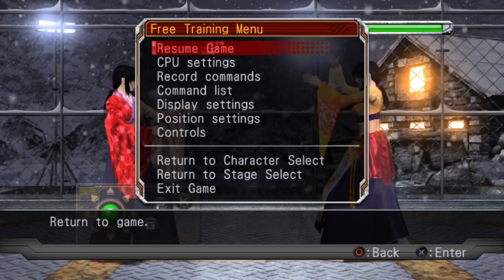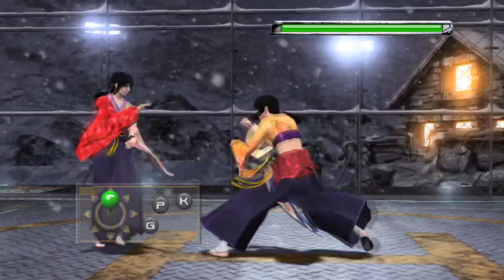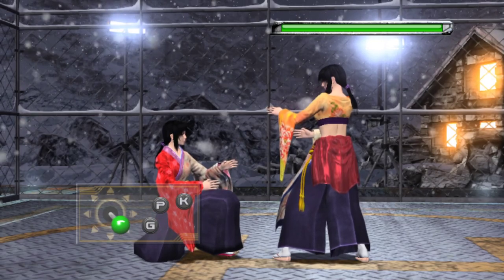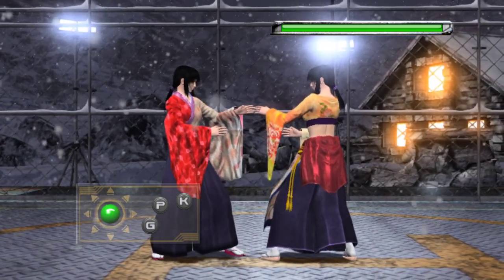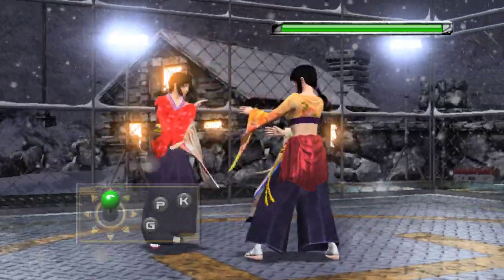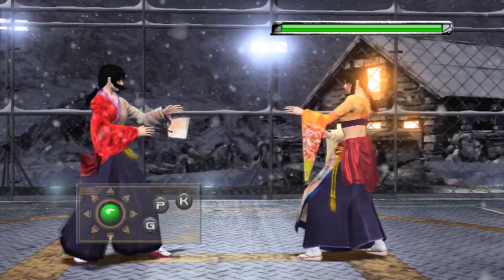First things first, as you can see I have the command display up. Virtua Fighter uses the numerical system for directions, so SoulCalibur players already know what's up. Tekken players maybe not. Down-back is 1, down is 2, down-forward is 3, back is 4, neutral is 5, forward is 6. Basically look at your numpad on your keyboard and you'll know what's up. Up-back is 7, up is 8, up-forward is 9.